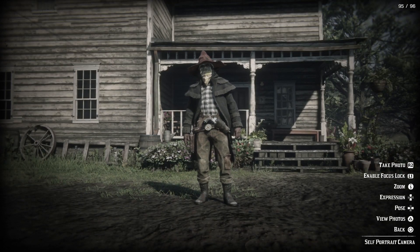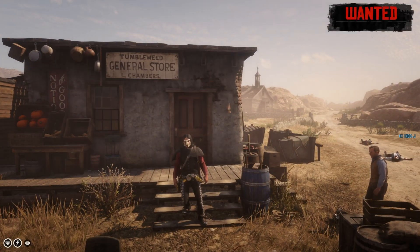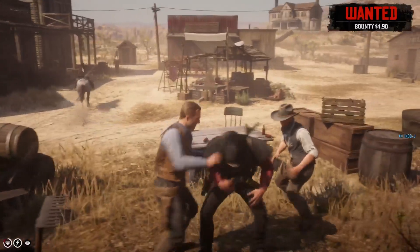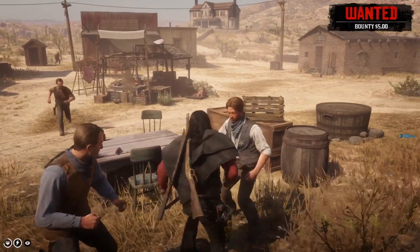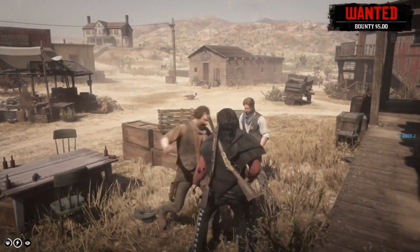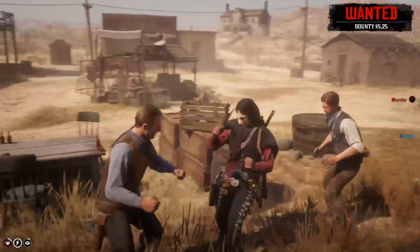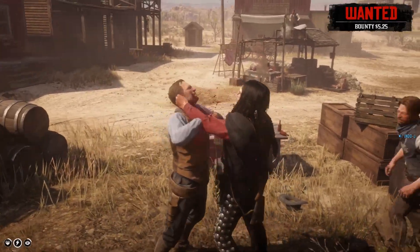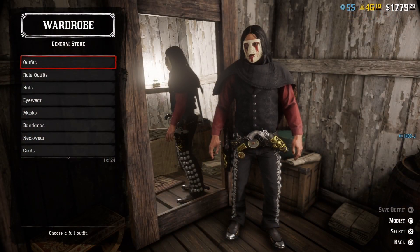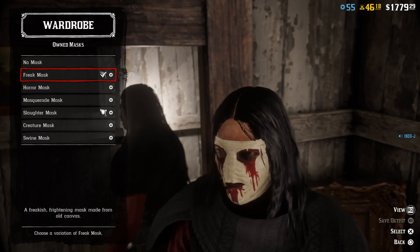Let's go to the next outfit. I wore this one in my fright night live stream. Because you wear a mask the cops will be on you and they'll fight you. This next outfit I call the Dead Mexican. For the hat I used the Freak Mask, the white one with blood on the eyes and mouth.